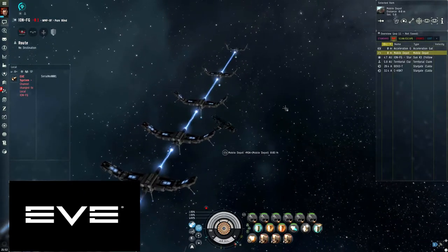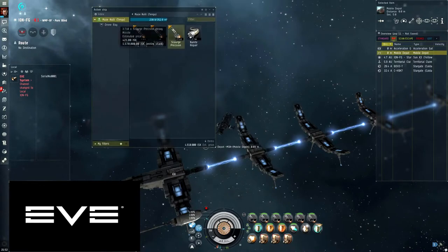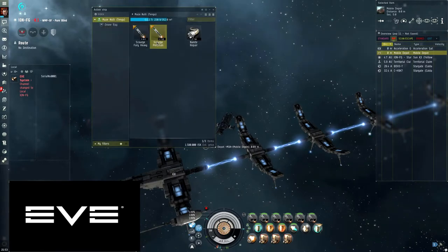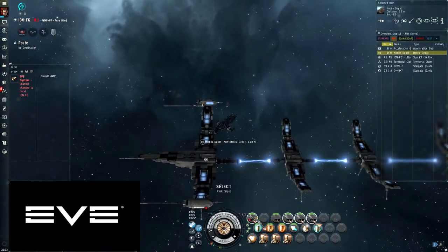You need all Tengu subsystems to level four at least, and you also need good shield skills. As far as your cargo goes, you want precision and fury heavy missiles. You need precision — without these you won't be able to kill the frigates fast enough, and then the frigates will web you so much that you get killed. If you don't have precision, don't even bother starting the site. First thing you want to do is group your guns into groups of three — you'll see why later — and activate everything.